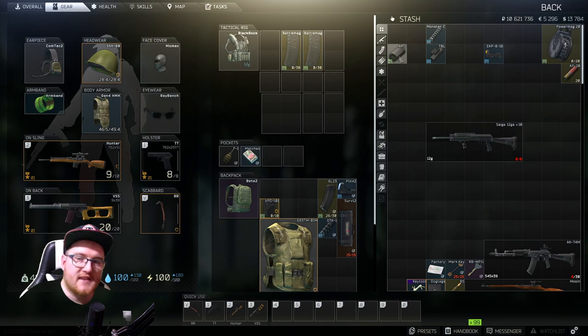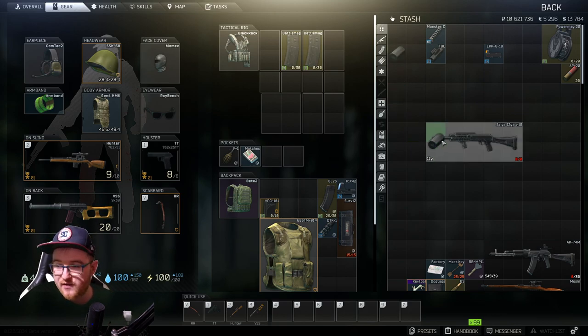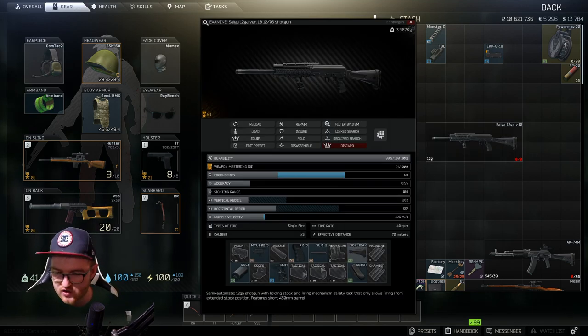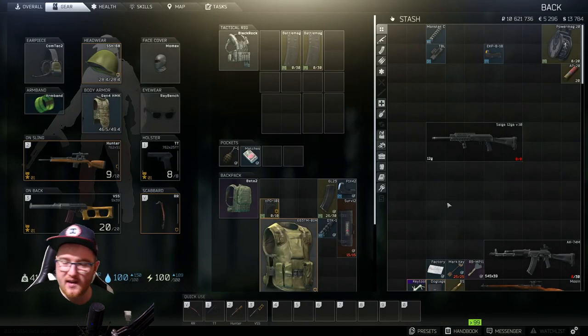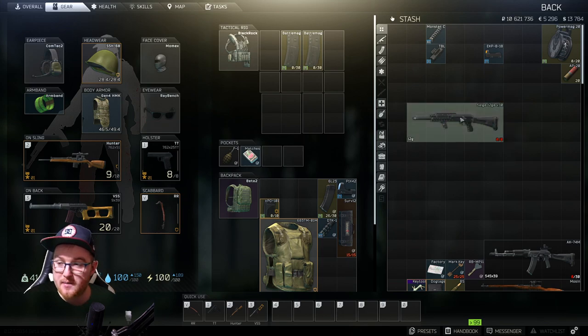Next we're adding the RP-1 charge handle for the AK. This seems to add onto so many weapons — it gives a plus one ergonomics boost. It doesn't do anything visually but it works in some way to give a slight boost. The price comes in at around 3k rubles, about 2,877. It's really cheap, so you could add it or not — it's up to you, since it's only a plus one.